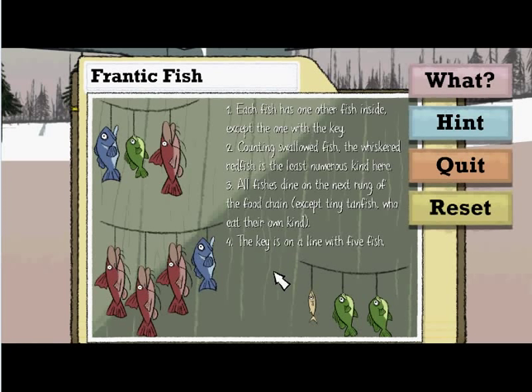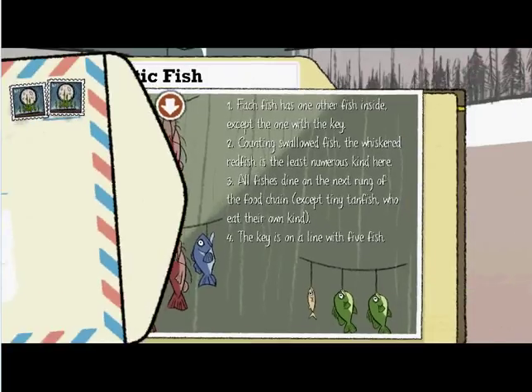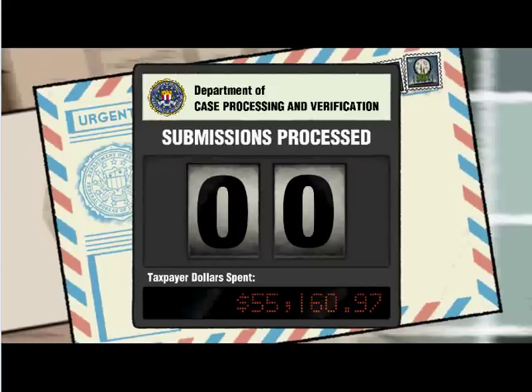And since the key is on the line with five fish, it means it must be up here, because if it were down here, that would be seven fish plus a key inside one.